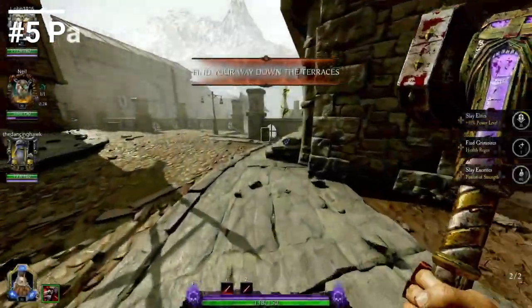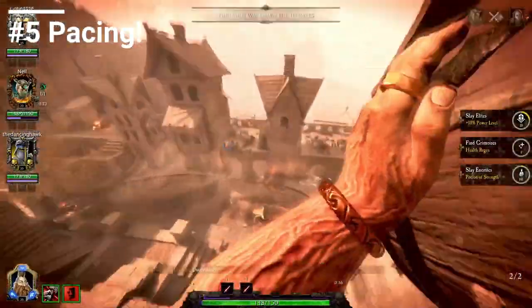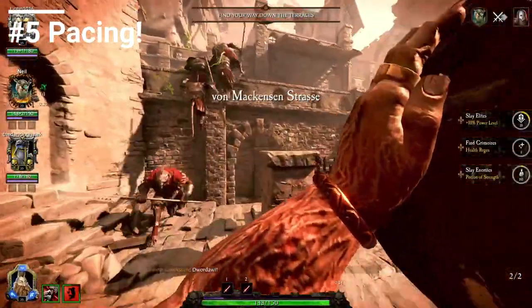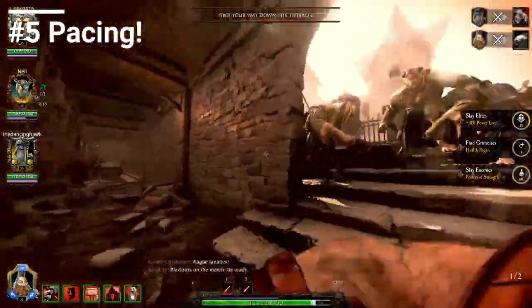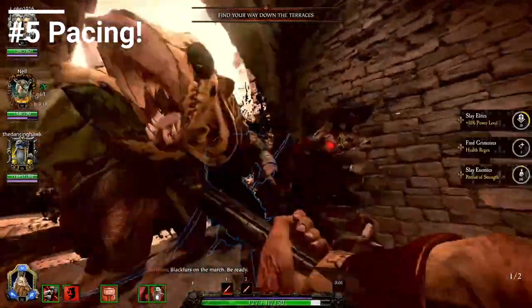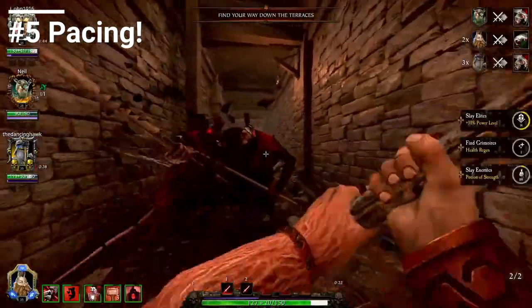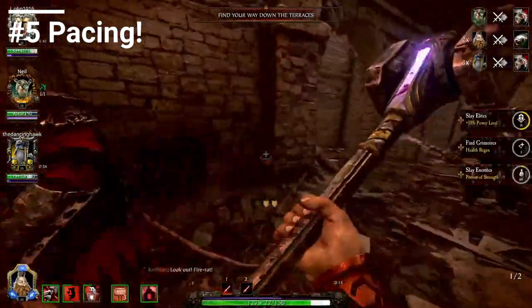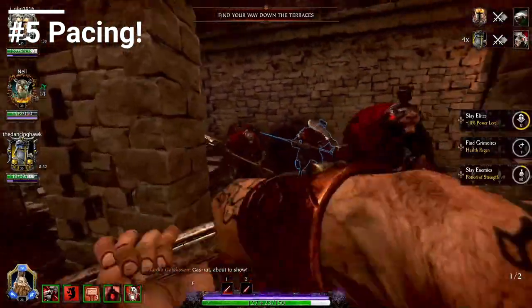On to the final tip now — number five — which is pacing. The easiest way that I can explain pacing is that the longer you stay in a map, the more things you are going to fight. Therefore, the more resources you're going to use and the more chance you have of dying. This doesn't mean that you should just sprint through a map willy-nilly ignoring everything. But what you should do is try and keep progressing — even if it's only slowly — keep progressing forward through the map.